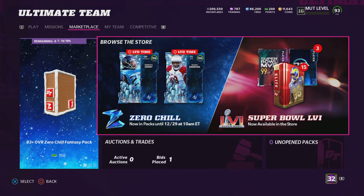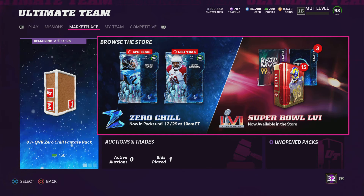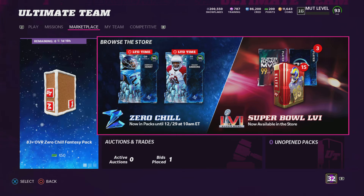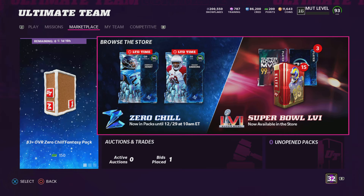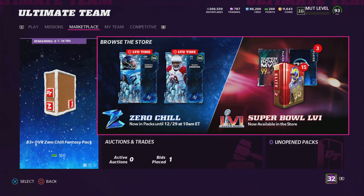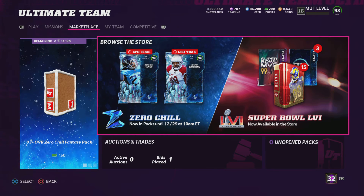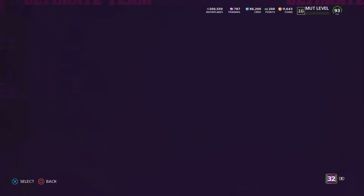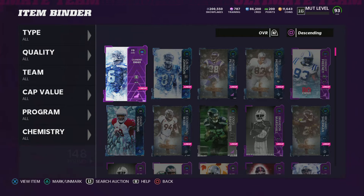Shoutout to the UMC crew for helping me out with the other coin making method — hopefully it worked. I heard it was a little bit toned down now, but right now if you do this you can make some good coin, or you can get a 96 player like Isaiah Simmons or Derrick Henry. I'll show you — go to my team — I'll show you this method right now, hopefully you guys like it.